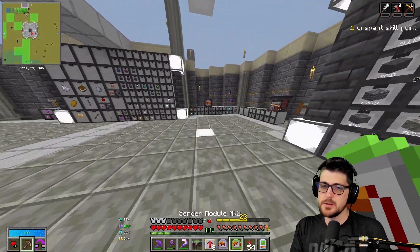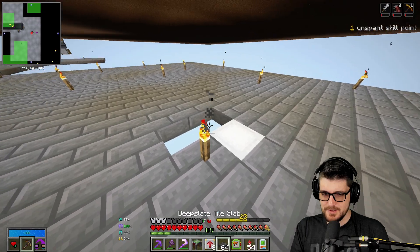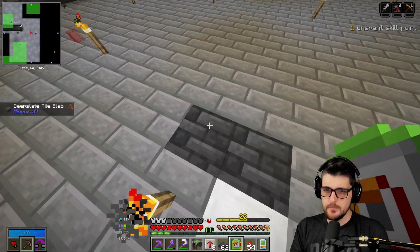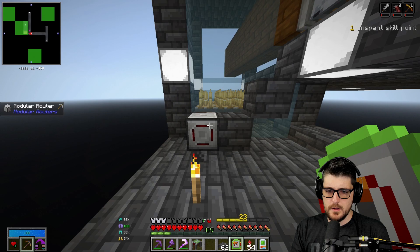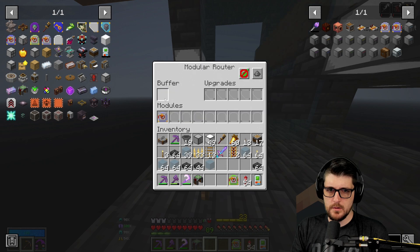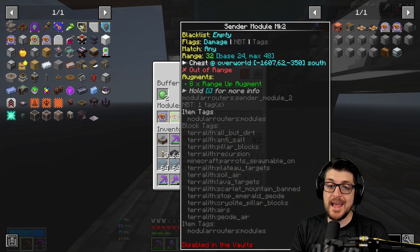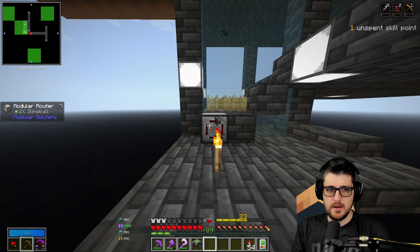We've got the puller module and sender here. This is going to get sent up to the chest there. This is going to need some upgrades in it, and then this guy is going to be pulling from the back. Pulls — beautiful, has slime balls in there already. And then sends — but it's still out of range even with eight range augments. That doesn't feel like it's that far away. 32 — max is 48. I guess we've got to make some more range augments.